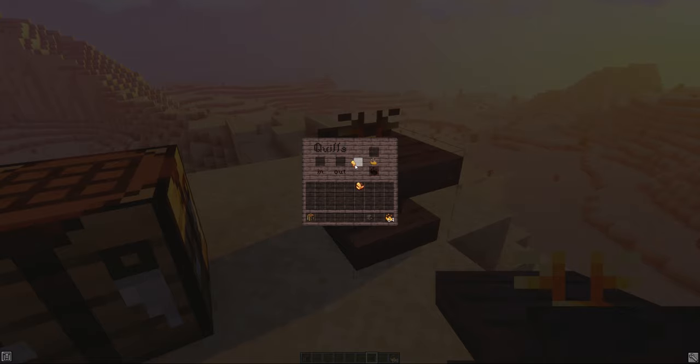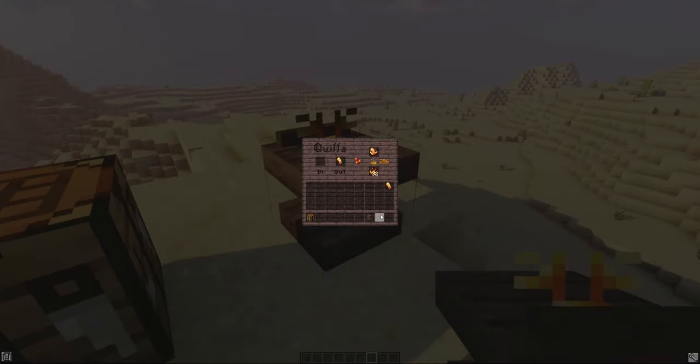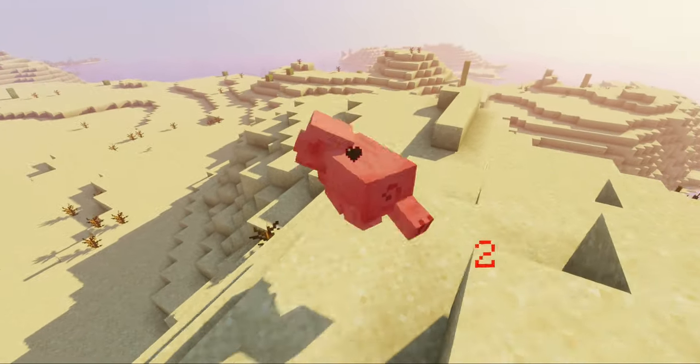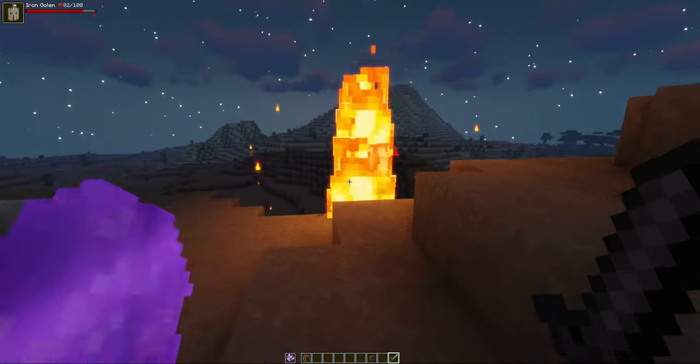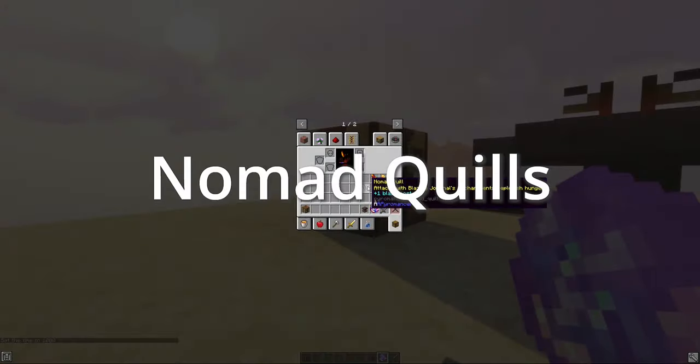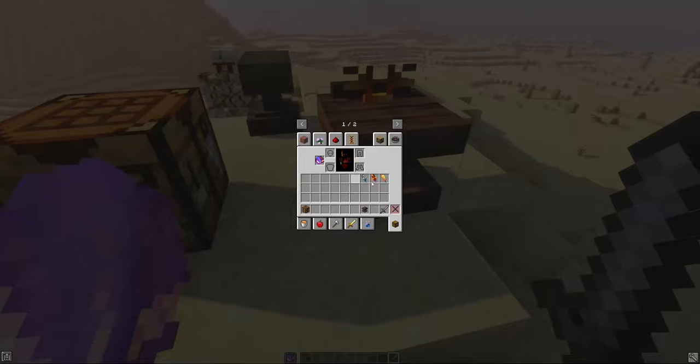Quills are accessories for the Blazing Journal that can be placed into the quill slot in the table and provide some effects as well as affecting the journal's charge consumption. Blazing quills are craftable and do not do anything on their own. Fungus quills are craftable and summon fungi spores that will slow down enemies. Membrane quills are craftable and make attacks stronger when performed at night. Nomad quills cause attacks to slightly replenish your hunger and are a rare drop from wandering traders.